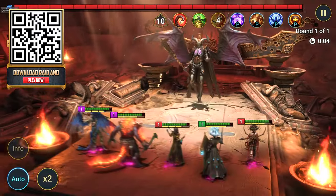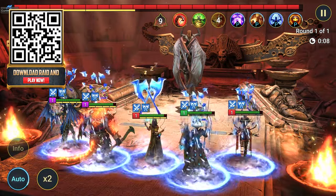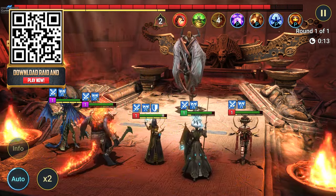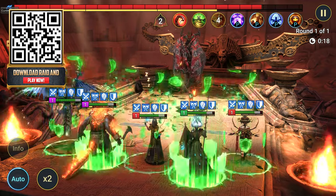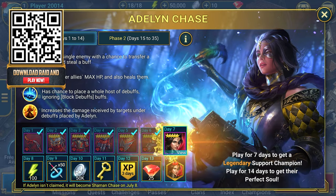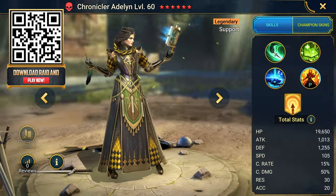This month they are also starting Community Weeks, a six-week long celebration of their great community players. During this period, Raid will offer many activities and rewards for their existing players as well as new players interested in joining the Raid community. They are doing their first ever 14-day login program, giving away a legendary champion, Chroniker Adelin. You'll be able to get them after only seven days of logging in.